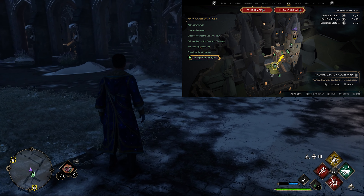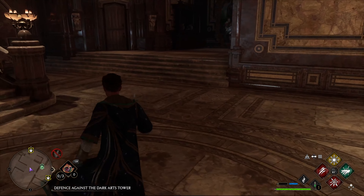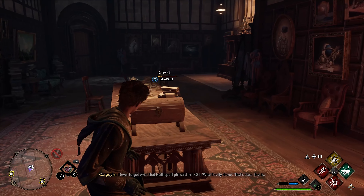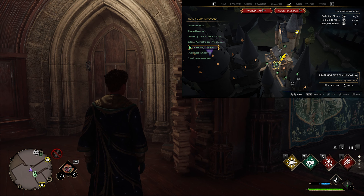This next one — we're at the transfiguration courtyard Floo Flame. Wrap around to the right. You'll need Alohomora level two for this door right here. At the end of this big table is your next handle.